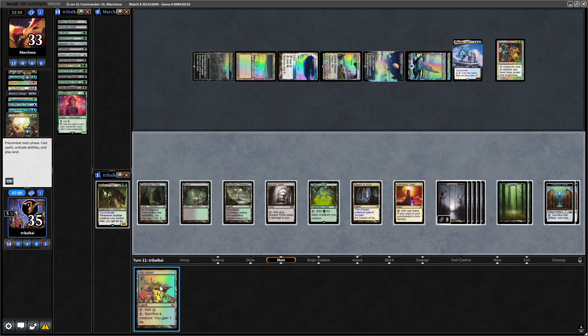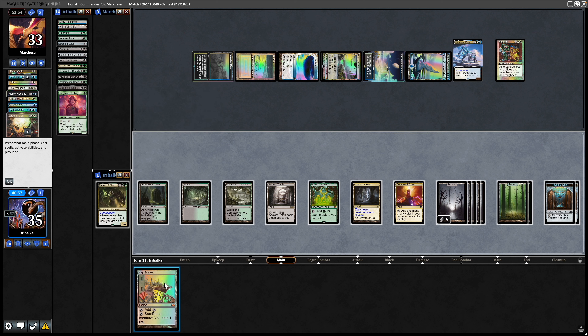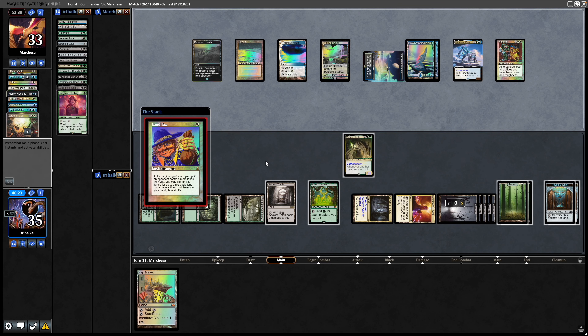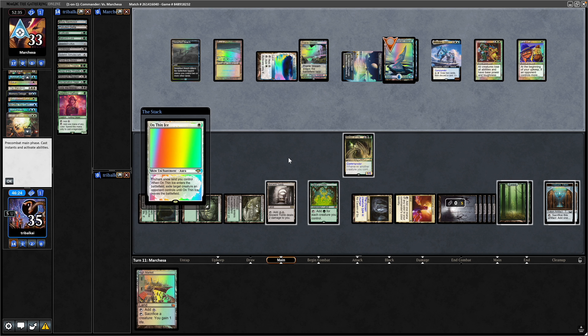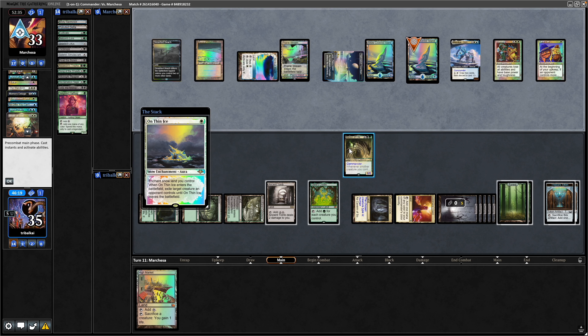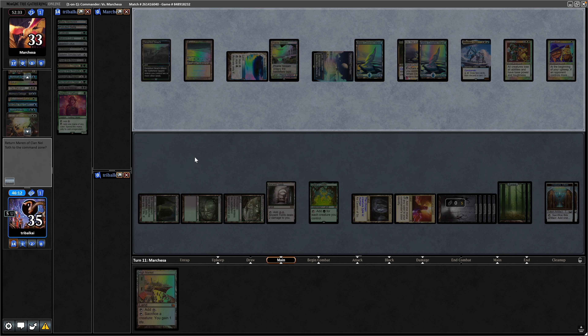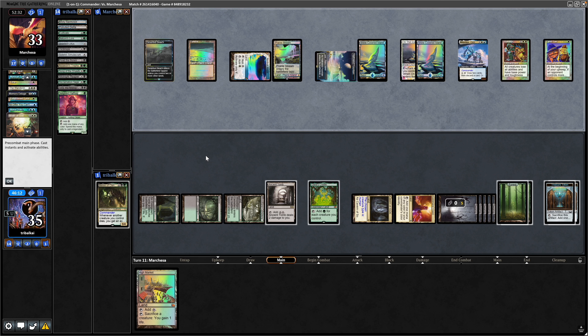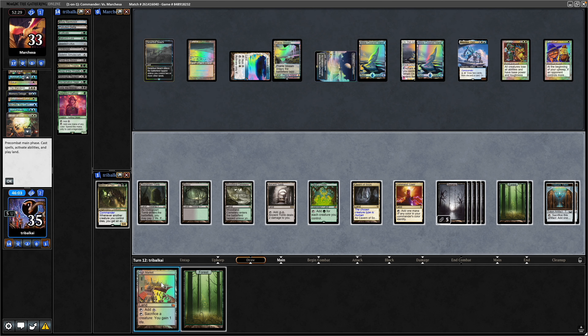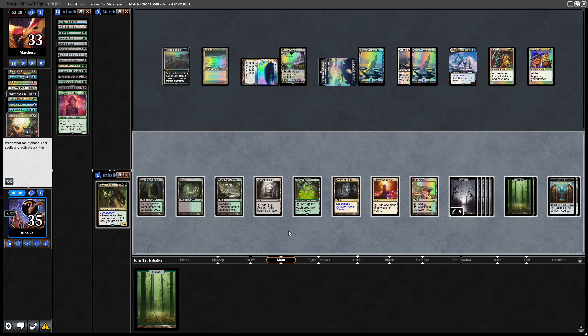A High Market finally gives us the Sack Outlet we needed a long time ago. Might as well play out the Merrin. A Land Tax to get some more lands out — we've definitely got more lands than our opponent. Then On Thin Ice gets rid of Merrin once again — opponent's down to one card at least. I'll put Merrin back in the command zone since we're not going to be able to do much else. Just another Forest, so might as well play the High Market and Merrin again.